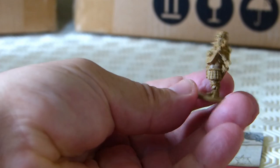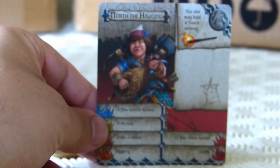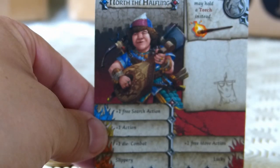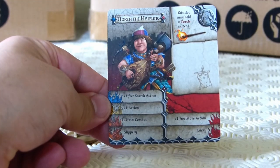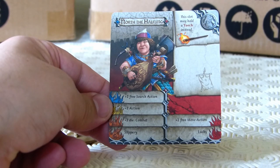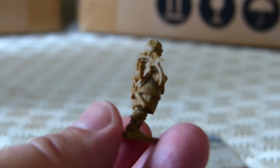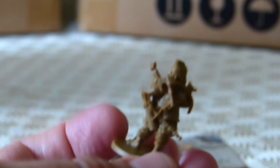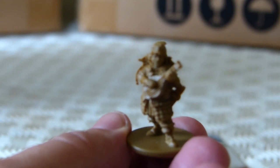Here's North — he's a sort of bard halfling, really nice mini. Here's his little character sheet: he can hold a torch, he's got plus one search, plus one action, and then either combat or slippery, and then a free move or lucky. He's an interesting little character. Really really good job on this mini, definitely worth picking up. Here's his little beauty shot — he's got his little lyre, and then on his back a bow, an axe, a sword, and his quiver.